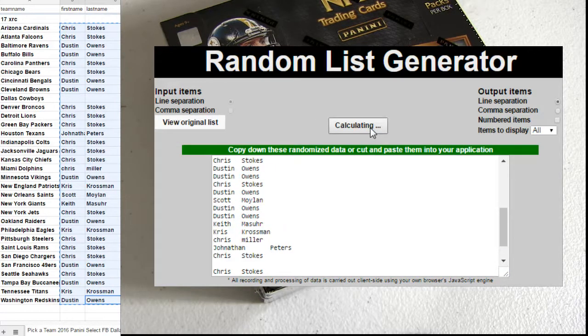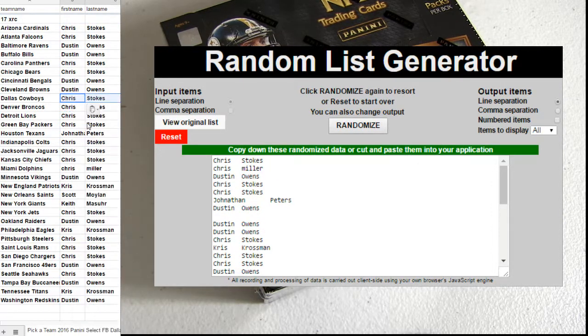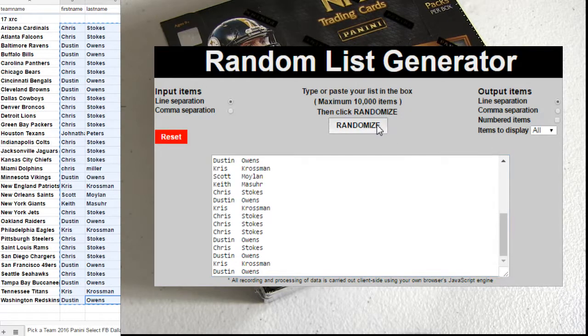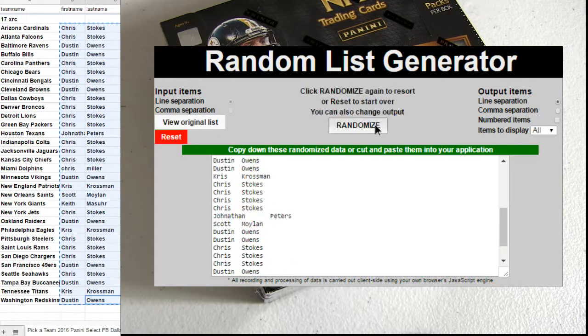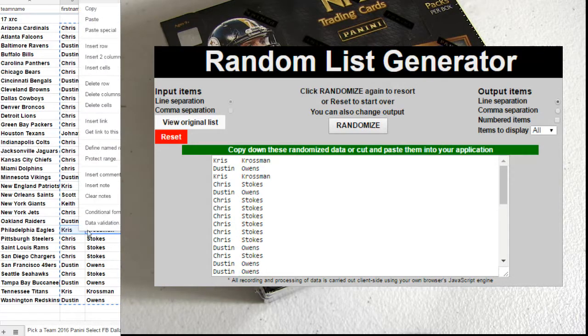1, 2, 3, 4, 5. Alright, Chris getting in there. This next one is going to be for the 17 rookie card and the free box spot in the same go. Top spot after 5 — 5 times. That is Chris beating the odds there.